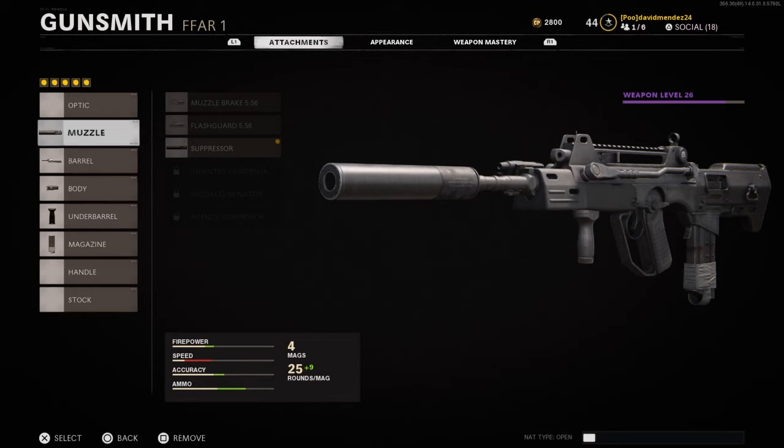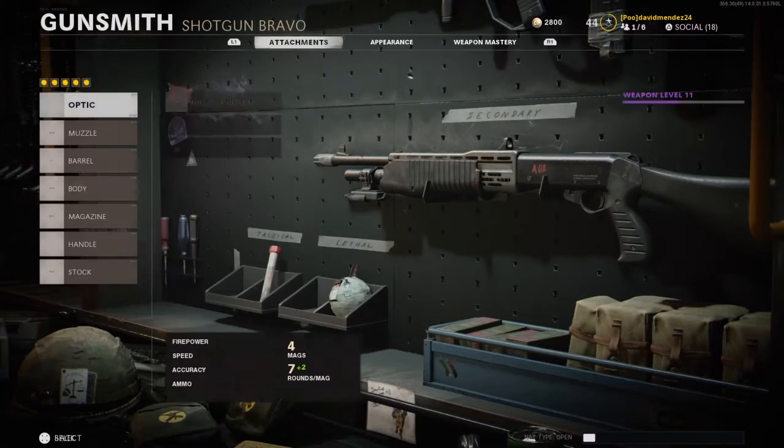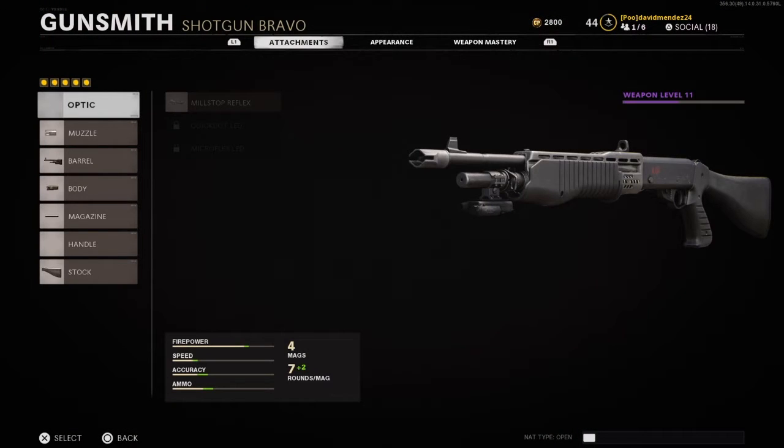Because it's double XP right now, I've been playing Gamba games after this, so the class is a little changed — a little variant since the last setup. On the Spaz, I got the choke, the extended barrel, the laser, the nine slugs, and the tactical stock. That's what I'm rocking with right now.